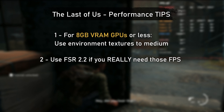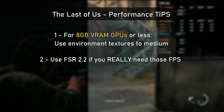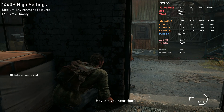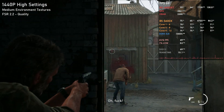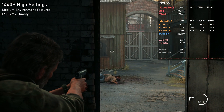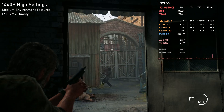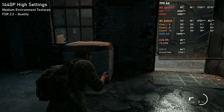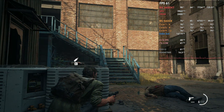The second tip is to use FSR 2.2. Although I'm generally against using upscalers, in this case FSR 2.2 in The Last of Us is actually pretty good. The difference is rarely noticeable even at 1440p — it upscales very well even from 1080p or below, and even upscaling from 720p to 1080p the quality wasn't bad compared to native. If you need extra frames, use FSR 2.2 on Quality mode. At 4K, even Balanced mode will be fine, but Performance mode is too low.